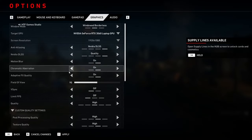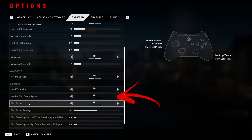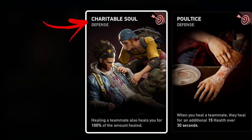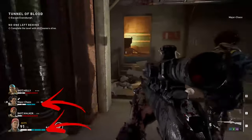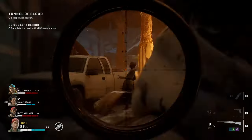If you are bad at aiming but still want to enjoy the harder difficulties, you can enable aim assist in the gameplay options — this is crucial for console players, though on PC it is arguably cheating. In the team, at least one character should have the Charitable Soul card. When this person heals any other team member, they also heal themselves, effectively doubling the efficiency of all healing items.